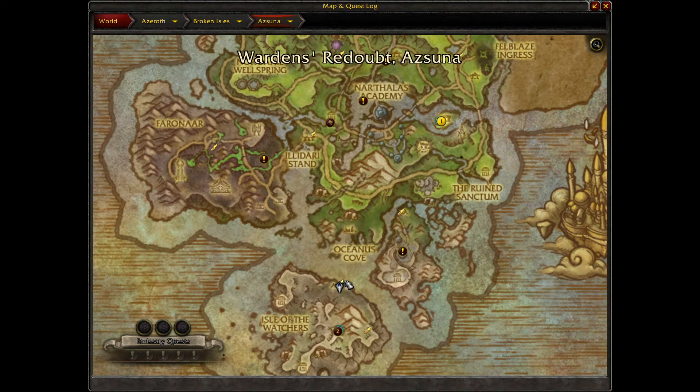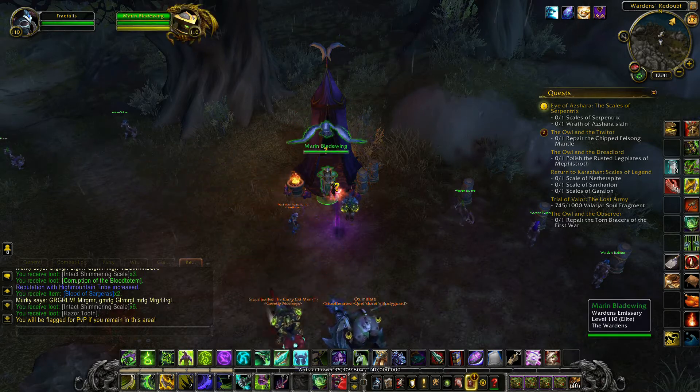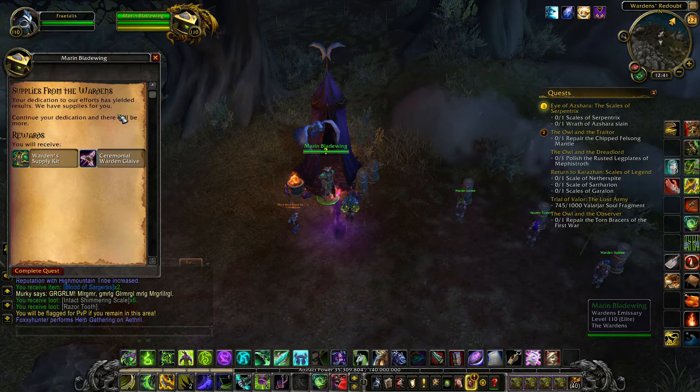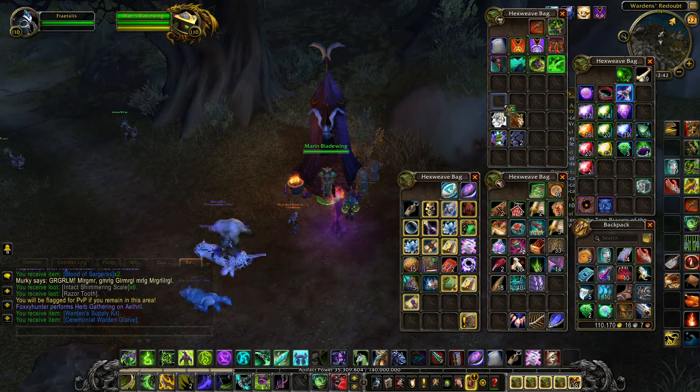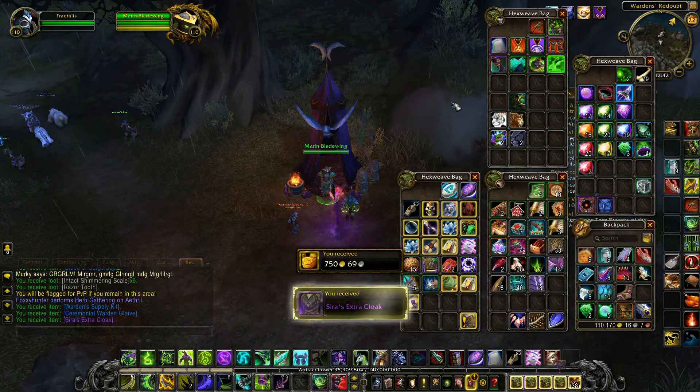She will offer the quest Supplies from the Wardens, which gives you a Wardens Supply Kit as well as an Artifact Power item. While the Wardens Supply Kit will often just contain gold, curious coins, or order resources,